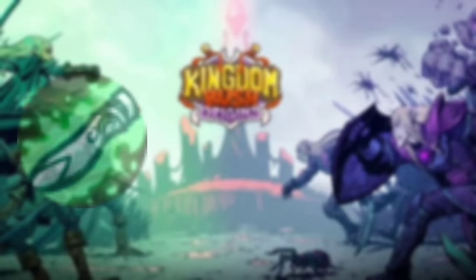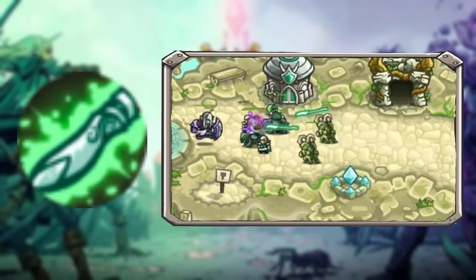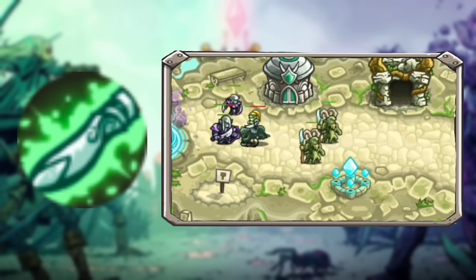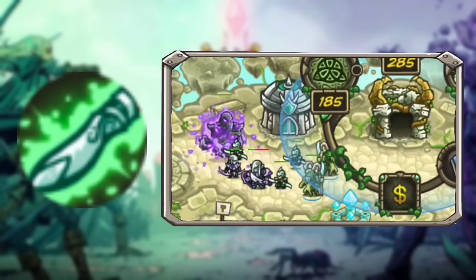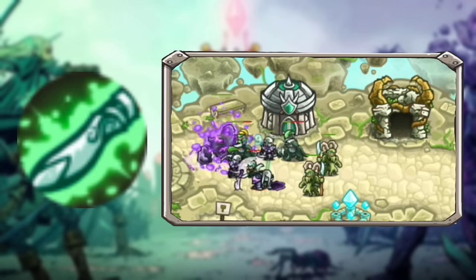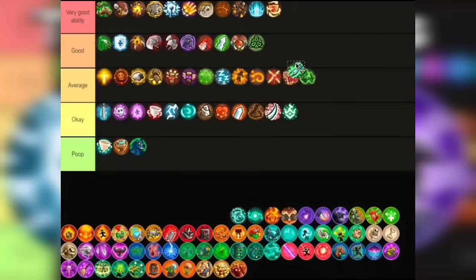If Perfect Parry makes the Bladesingers Bladesingers, then the Ancient Oak Spear makes the Forest Keepers Forest Keepers. With this ability your Forest Keepers would hit like a truck. Golems, Avengers — not a problem. True damage? Kinda expensive, but it's worth it. The only bad thing I could say is they have a chance of missing. But other than that it's Very Good — it hurts so much.